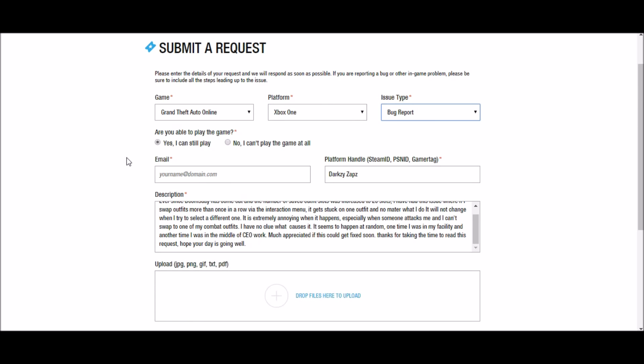Put your email here. If it's the email that your Social Club account is linked to, it will automatically populate. But whatever email you put here is the email they're going to reply to, so keep an eye on that email. I'm not going to fill that in right now as I don't want to give my email away in this video.